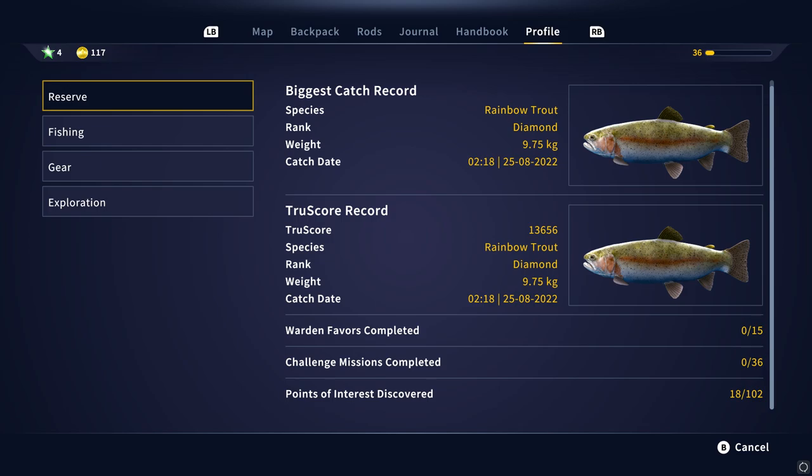I thought it was really interesting when I actually found that page to see that the fish do have a true score, which is just the weight and length combined basically. It's pretty cool to see there is so much detail with the actual fish that you catch. I like that there is that amount of info — it's going to help add to the replayability, because it's like: okay, I've caught a diamond rainbow trout, but maybe I can get a bigger one and keep trying. So I'm now going to leave you guys to listen to the various dialogues for the different fish you can look at in your handbook.